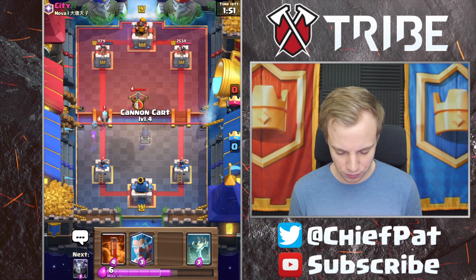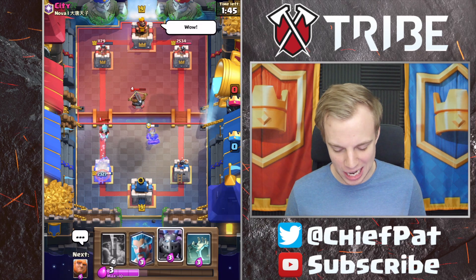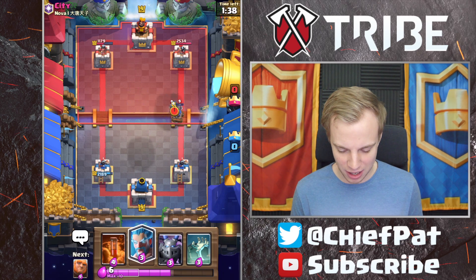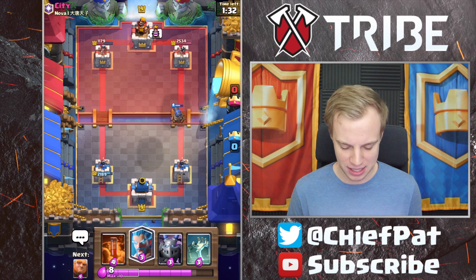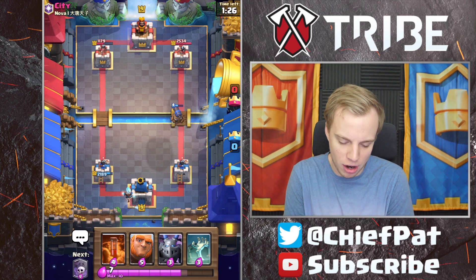I'm actually going to go hard in the paint right now with this Giant Graveyard push to see if we can pull something out. Graveyard placement was a little bit off, which did set us back, but we should be able to get a couple of Skeletons hitting the tower. I feel like there is a storm brewing — unless he spent a really good amount on defense, and we're actually doing pretty good. He'll play his Expo, and we'll throw our Cannon Cart down for a positive Elixir trade. Very nicely done with that Cannon Cart.